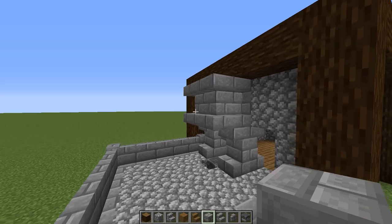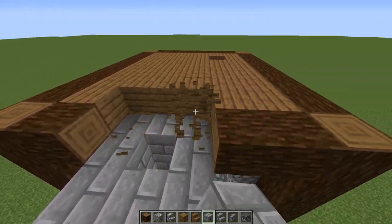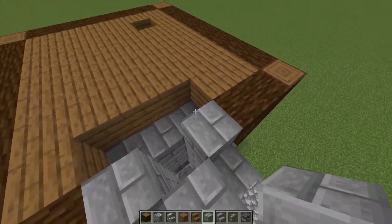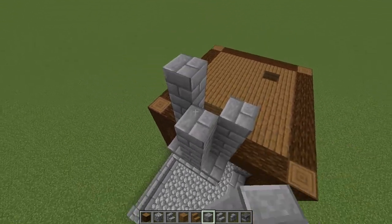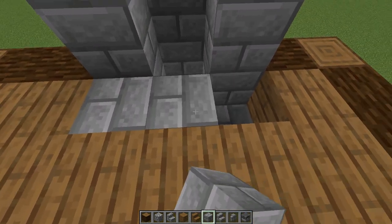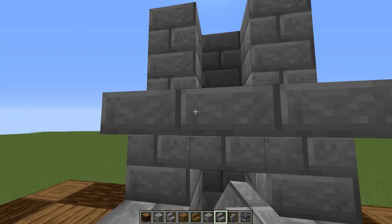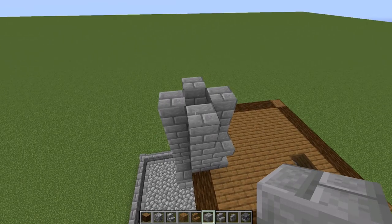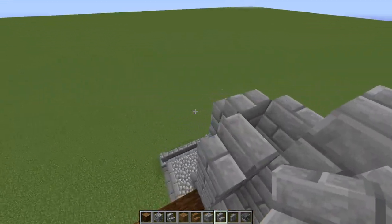Let's complete the chimney — come over to the top, get rid of these three blocks and these three blocks so you have an opening. Put stone bricks coming up on the sides, continuing up a total of five — one two three four five — then this area on the second floor gets stone bricks down. Switch to stone brick stairs upside down, come up two more on top, then do regular stairs around once and stairs around again to finish the chimney cap.